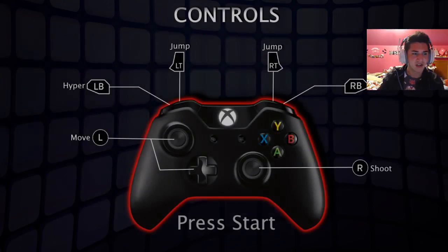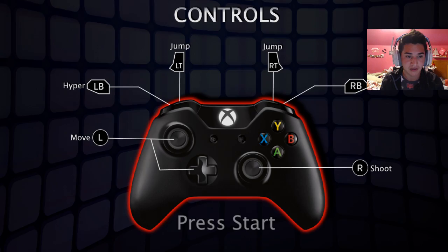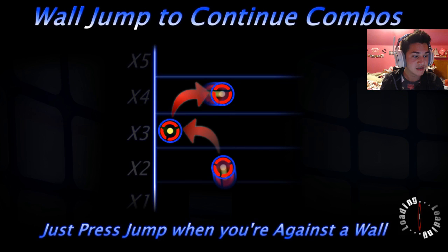So we have left stick to move, right stick to shoot. Our hyper is on our bumpers and then jumping would be our triggers. Wall jump to continue combos — press jump when you're against a wall.